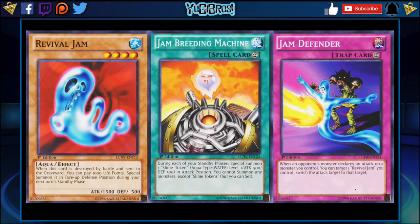The Revival Jam package consists of Revival Jam, Jam Breeding Machine, and Jam Defender. Revival Jam is a Level 4 Water Aqua effect monster with 1500 attack and 500 defense, used iconically in the Slifer the Sky Dragon duel where Yugi got his first god card. Revival Jam says: when this card is destroyed by battle and sent to the graveyard, you can pay 1000 life points to special summon it in face-up defense position during your next turn's standby phase. Normally this isn't a very good effect because it only works when it dies by battle.